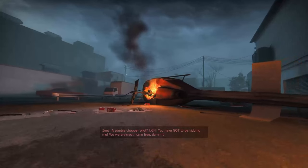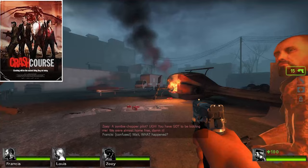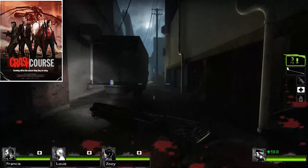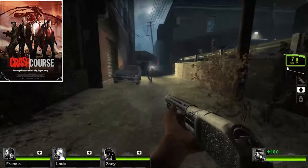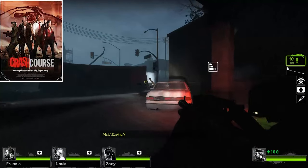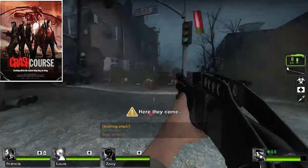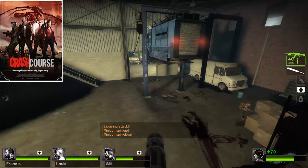The worst campaign in Left 4 Dead 2, in my opinion, is Crash Course. I've played Left 4 Dead 2 for a long time, and I don't remember ever playing Crash Course with people online — that should tell you everything you need to know. A two-chapter-long campaign with very boring and unintuitive level design, especially in Versus. The two levels boil down to dark, depressing, and boring city for two very long and uneventful chapters with a boring defend-your-position segment to finish it off. This campaign just sucks.